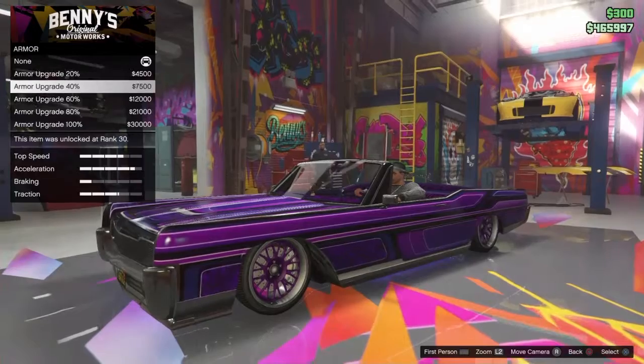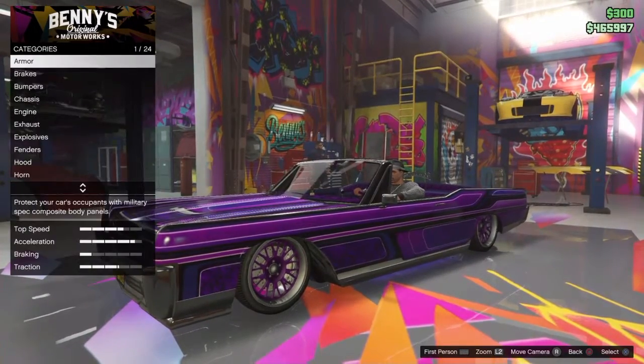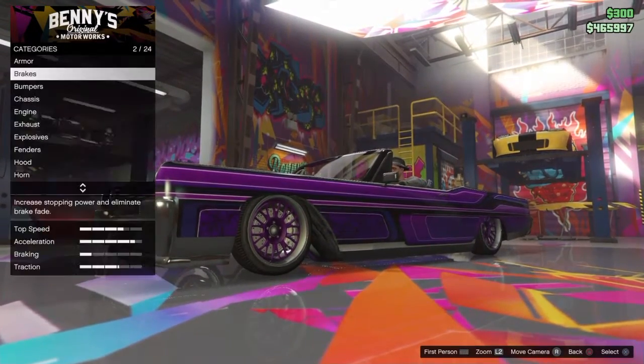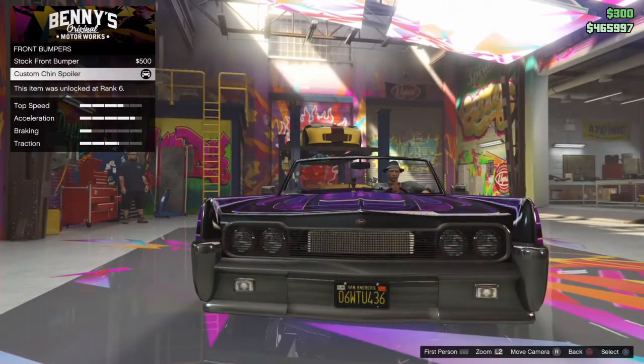Starting with armor — I didn't get no armor. I feel like it's kinda pointless. Brakes — I didn't get no brakes either. I don't find brakes help that much. Bumpers — front bumpers — I did get the chin spoiler.